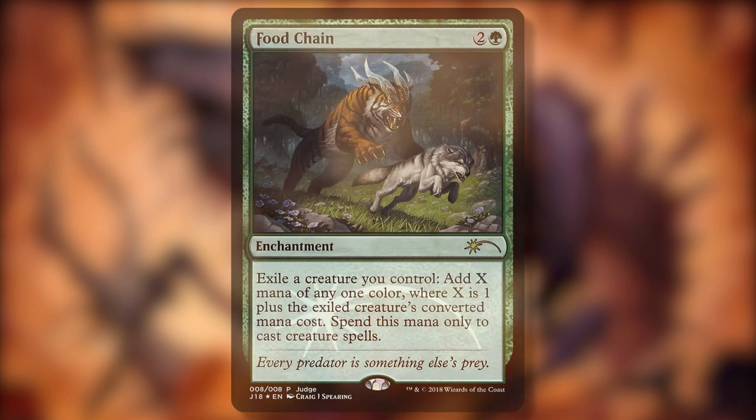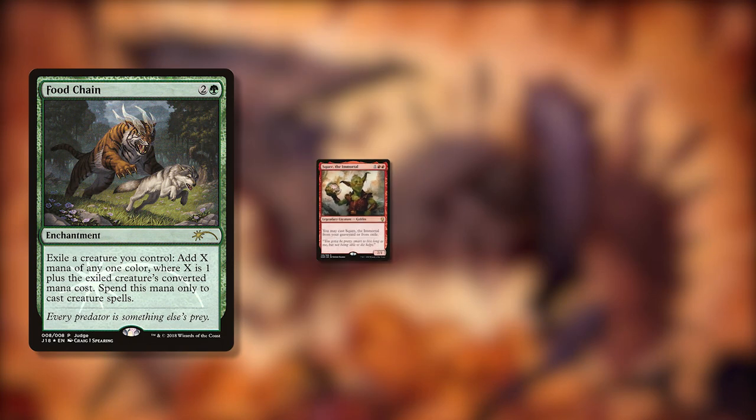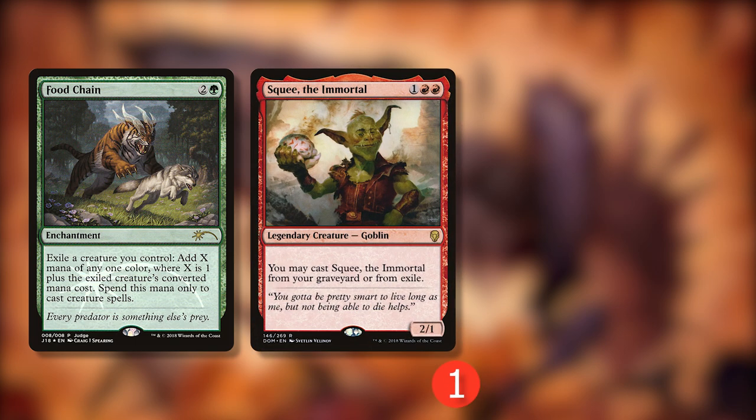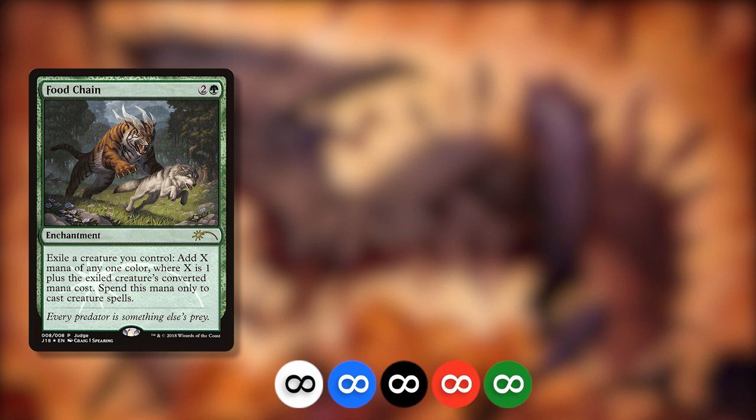How does it work? Great question. For the purposes of this combo, we're going to start out with Food Chain and Squee the Immortal in play. Exile Squee to Food Chain to add 4 red to my mana pool. Using 3 of this 4 red, cast Squee from exile. I can do this any number of times, and once I have enough red mana, I can exile Squee to make the other colors of mana as well. Now I'm sitting on a pile of mana, but it can only be spent on creature spells.